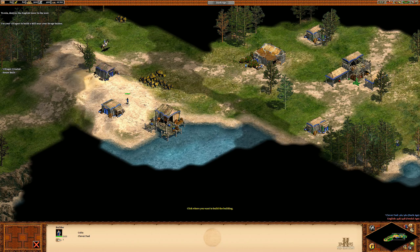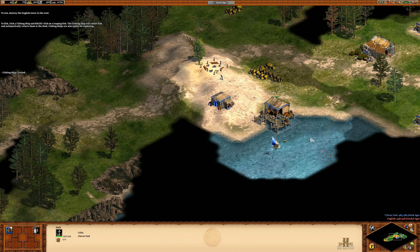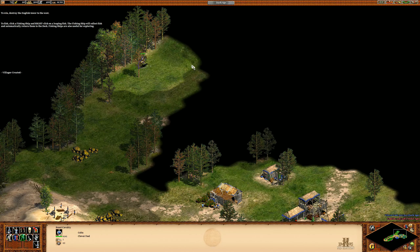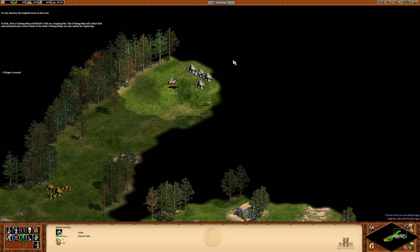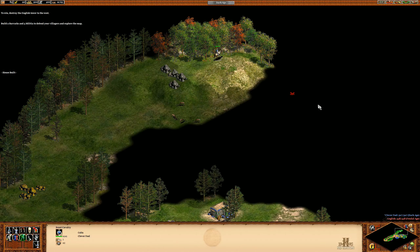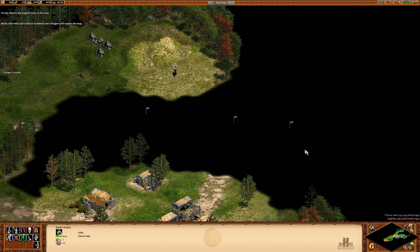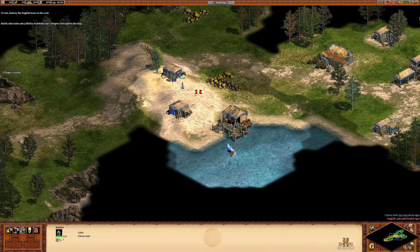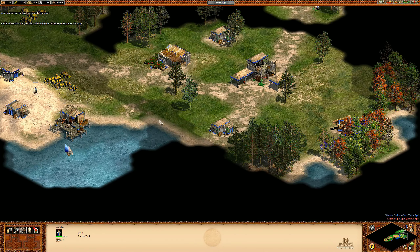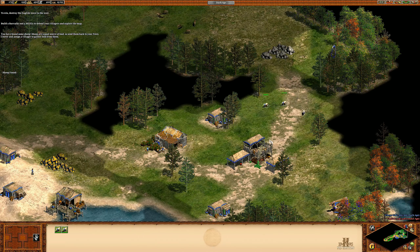Before our boy William interrupted us, we've reached the part of the campaign where... the fishing ship will collect fish and automatically return them to the dock. Thanks, Will. Fishing ships are also useful for exploring. Anyway, hopefully I'll have less interruptions now that all of those William Wallace tutorial comments have subsided.